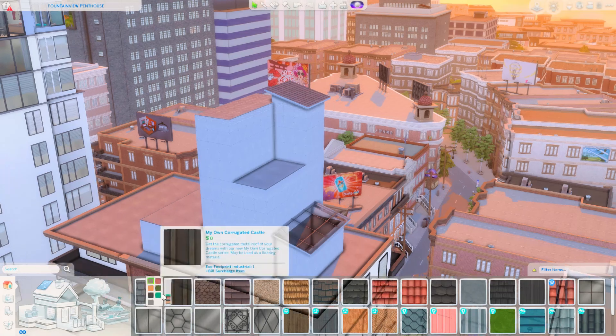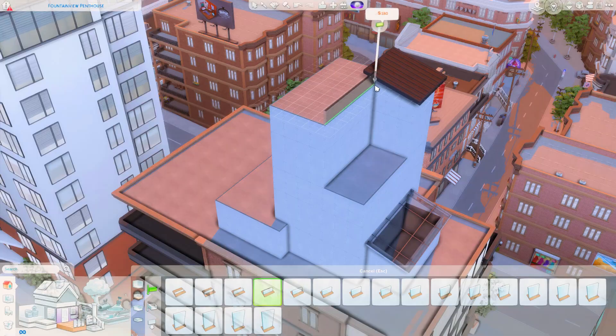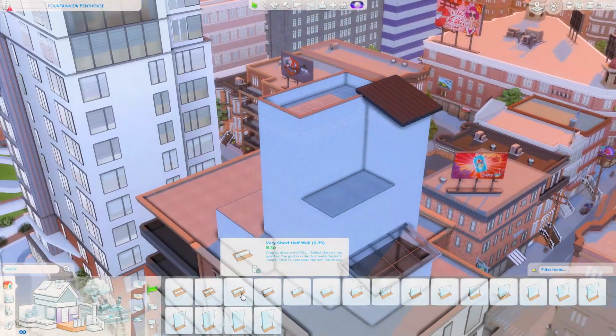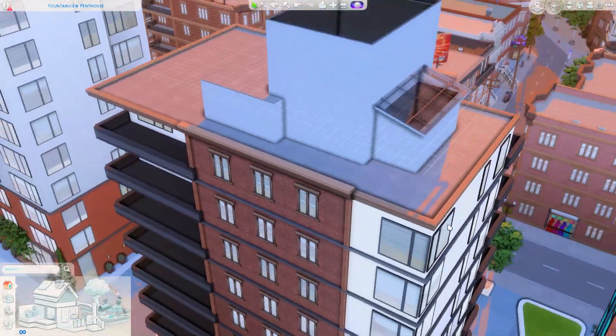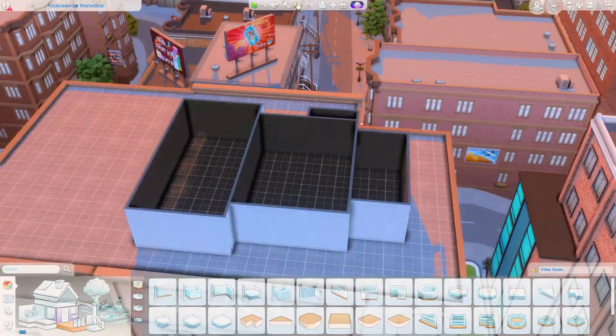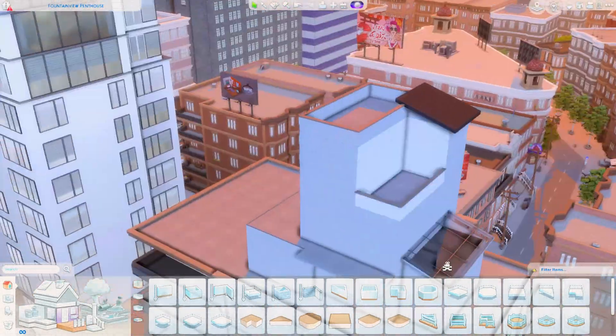This penthouse is going to consist of three separate apartments. On the ground floor we have one apartment which you will be seeing in this speed build, on the first floor we have another apartment, and then on the top floor will be a smaller studio apartment. This is really exciting for me - this is part one of two videos.